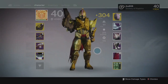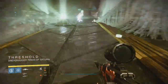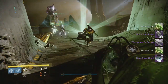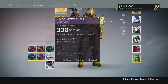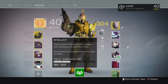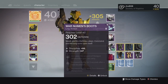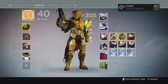At the Oryx checkpoint, we got a Ghost Shell at 300 — unfortunate — and also the helmet, the War Newman's Crown, which came in at 307. That was the first raid helmet I got on my Titan, and it completed my full set of raid gear for the Titan, which was pretty cool. I'm still missing the helmets for both my Hunter and my Warlock.